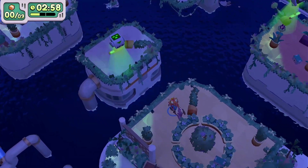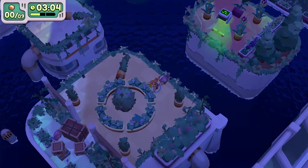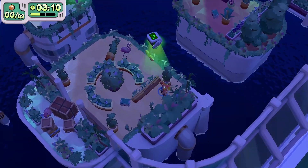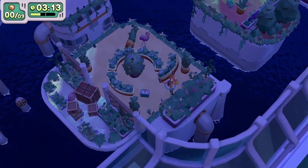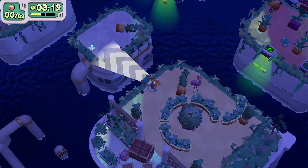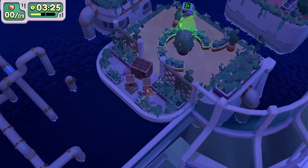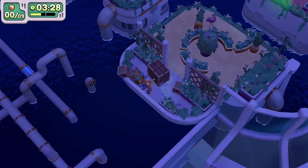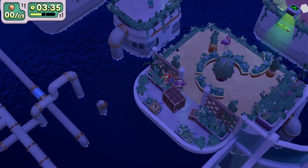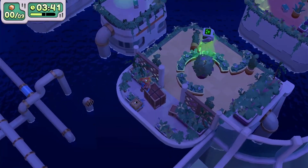We'll start with those three islands, then take this flamingo — we can jump over and take it up to that top island. We need the planter to help us throw it farther, so I'll move the planter to serve as an extension. You don't want to jump and throw here because it will roll off. Try to aim at the tree so it doesn't roll as much. Wow, that was close — that box almost fell off, and that's why this one is so hard.